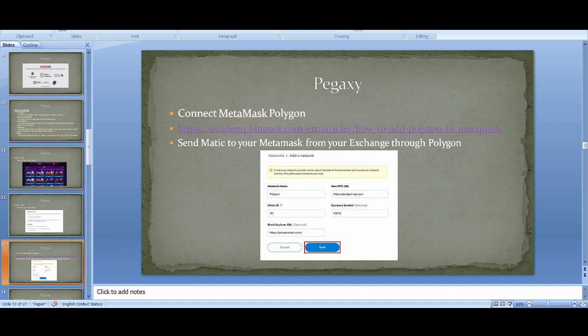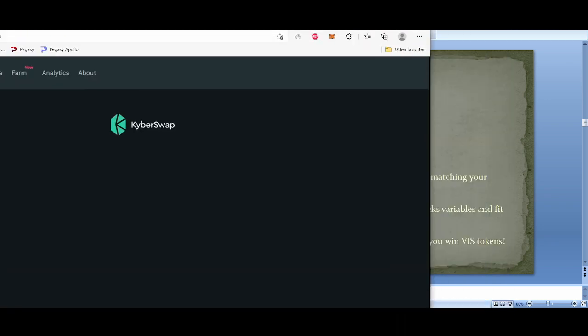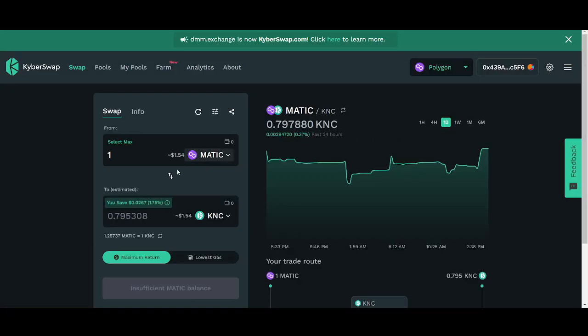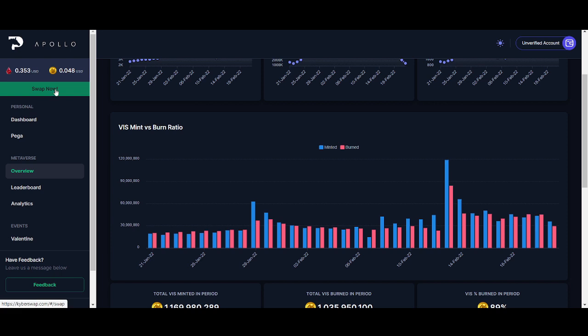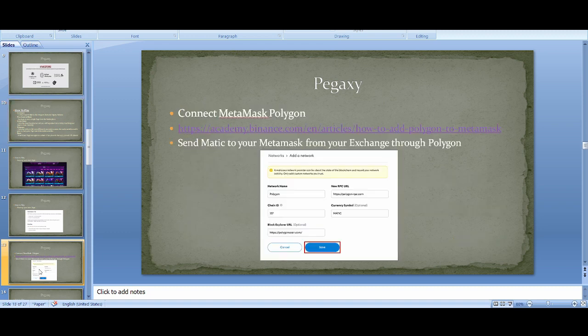Send MATIC from an exchange like Binance or KuCoin to your new MetaMask address through the Polygon network. Once you've done that, you can use KyberSwap to convert your MATIC into USDT, VIZ, or PGX. KyberSwap is the exchange you can use — it's a very good website. Be careful of scams; make sure you use the official KyberSwap. Once you've got your Polygon network MetaMask ready, you can start playing.